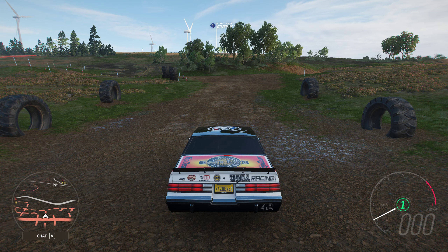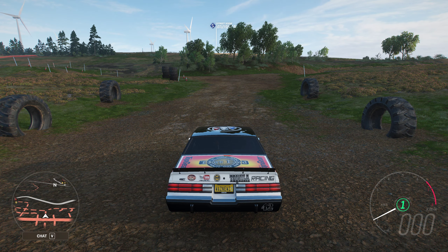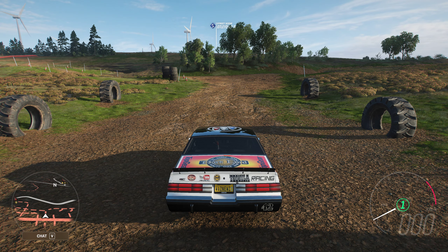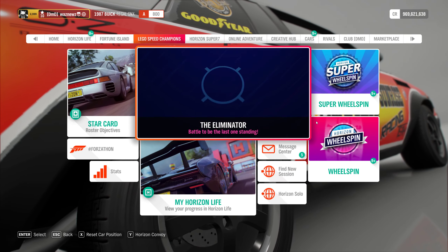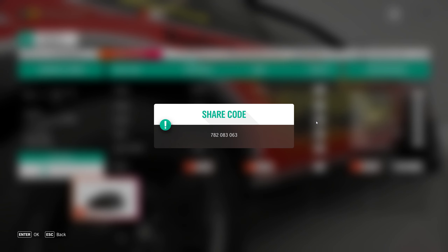Hey guys and welcome to the Series 40 summer preview. The update hasn't landed yet but I haven't gotten my usual email - let's call it 98-99% sure. We start off with the games which is at Mud Kickers, hooray - A800 Retro Muscle. I'm going to be using the 1987 Buick Regal GNX, because it's got a tequila paint job. The tune I'm going to be using is 782-083-063.